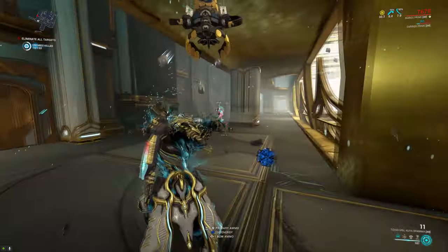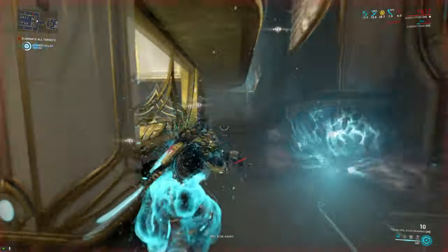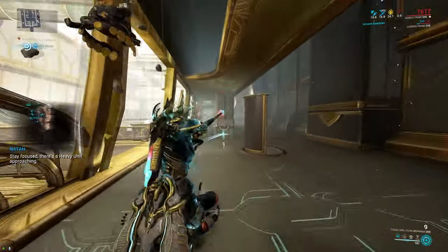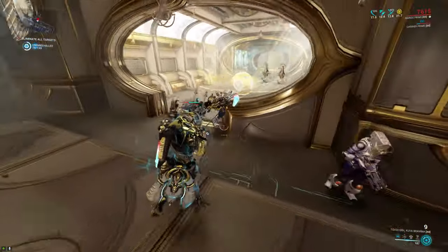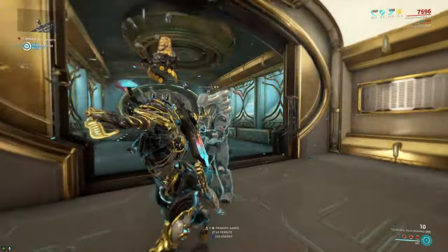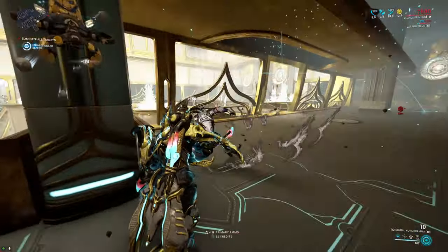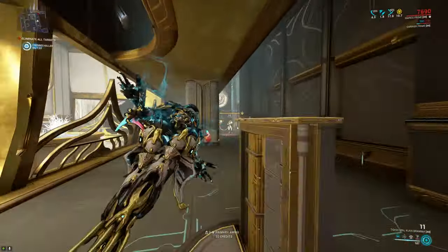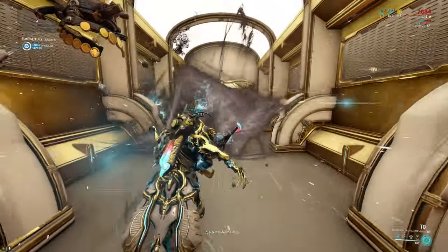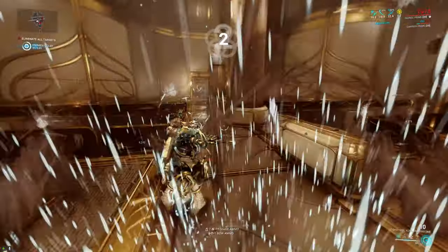It does come with a massive drawback: it comes with 6 shots by default and has an ammo pickup of 1, so it is absolutely 100% necessary to run some form of ammo mutation on it, whether that be through mods or by running Carrier. I actually go as far as to run Ammo Drum on the weapon for more ammo maximum, pushing it up to 11 shots, and then run Carrier on top for the mutation. This nullifies the occasional streak of bad luck where you get no ammo, though it mainly happens in certain mission types like capture or sabotage.